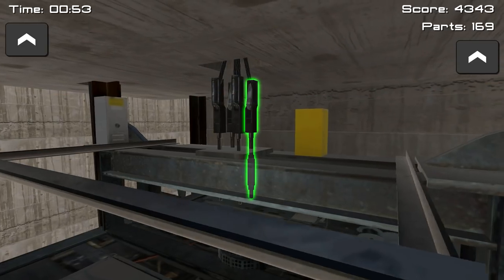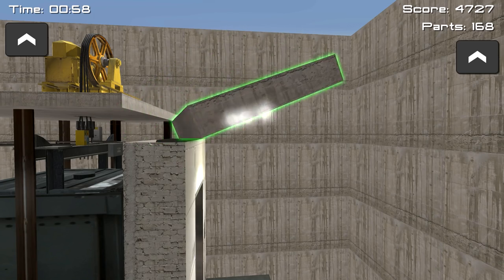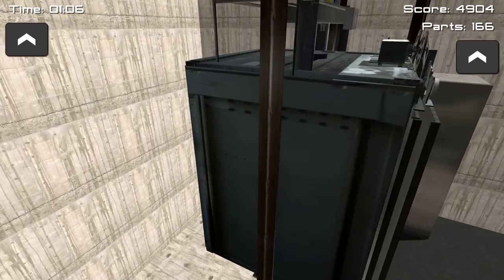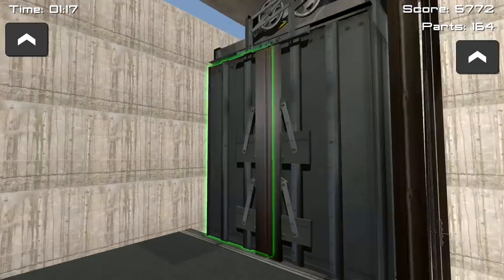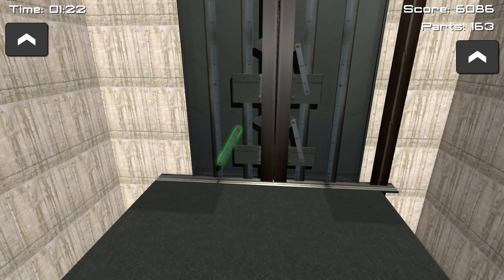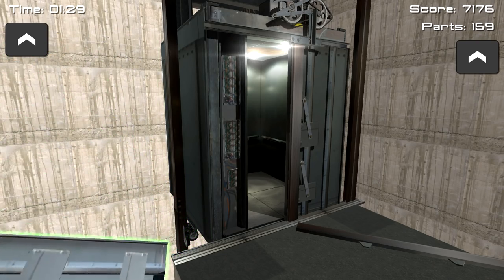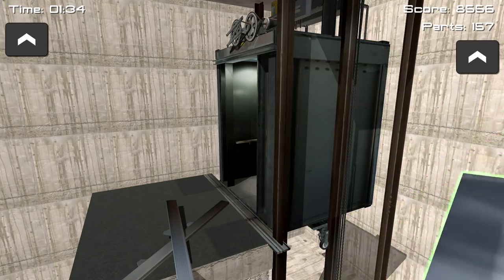Yeah, everything comes off — you open things and pull them right off. Can I open the elevator up here? There we go, those little locks or something. Oh that comes off too? Sure. Hey this is ridiculous — so this is kind of the gist: you just rip things apart.